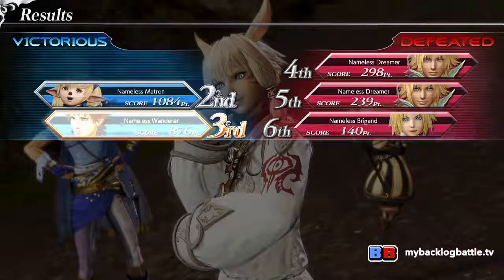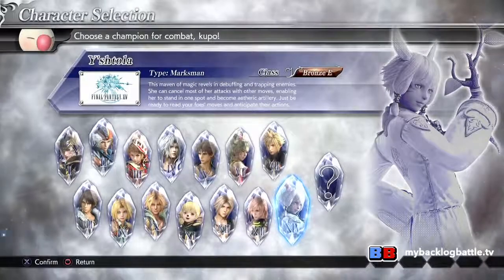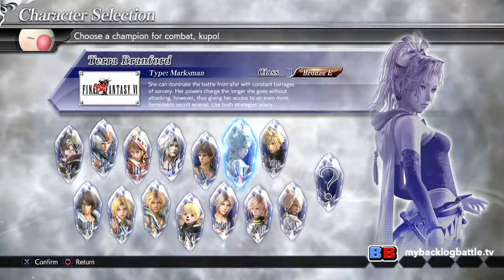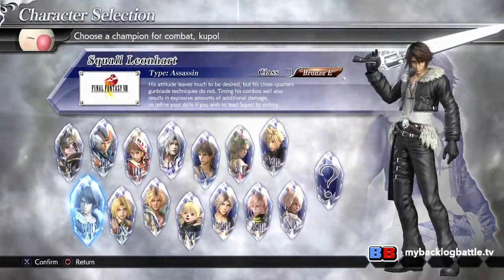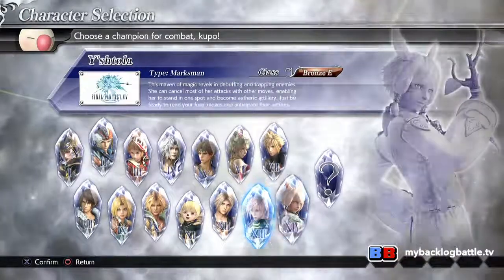Ishtola looks weird. You and I play Final Fantasy XIV and there's something wrong about her face here. You fought two Tiduses and Zidane with a team. So I'm going to do another practice match. Looking through who the characters are — the mainstays, the main heroes and heroines. Except for XI, because Shantotto is kind of a weird not-villain, but kind of is in a way. The mascot.